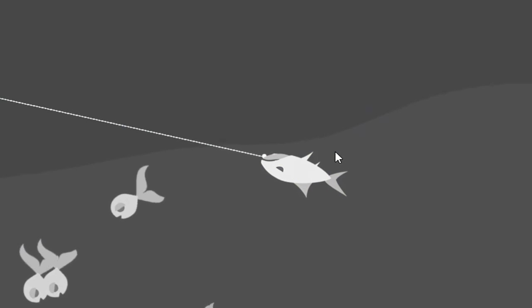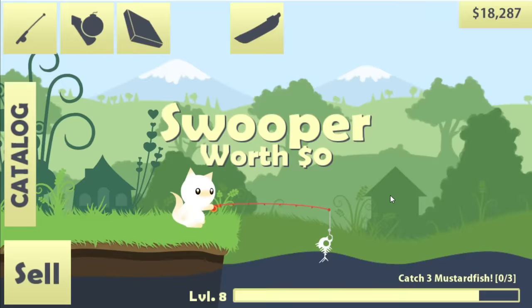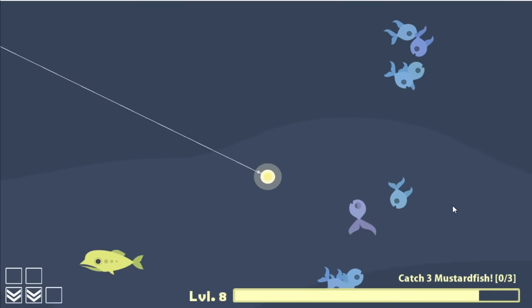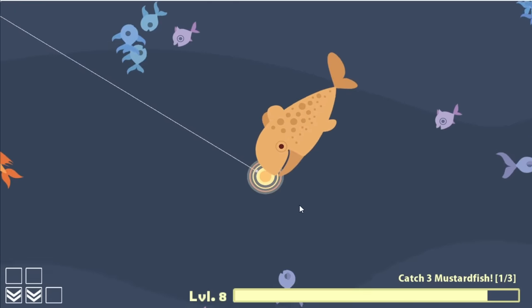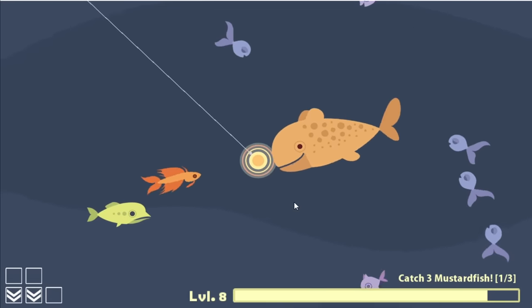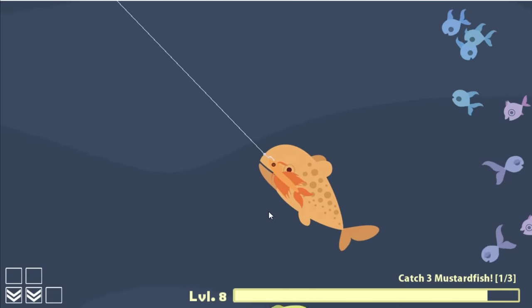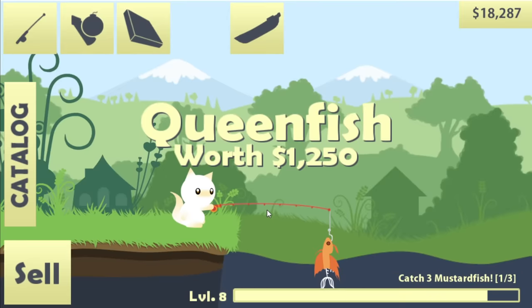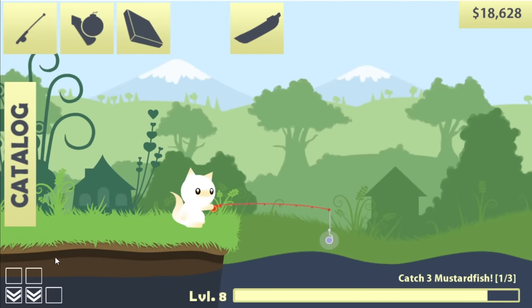I caught my roundfins. The next quest is three mustard fish — I should probably be completing these quests because they unlock new stuff and get me decent money. Come on, big orange fish. I got it — I've been trying so hard to catch this one for so long, I just hope my whale doesn't take a big bite out of it. Well the queen fish is still worth $1,250.